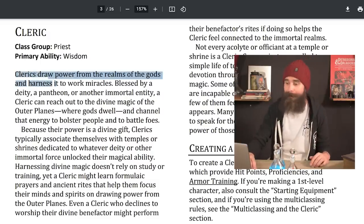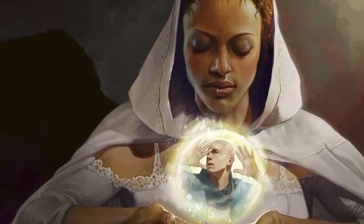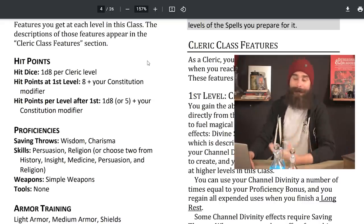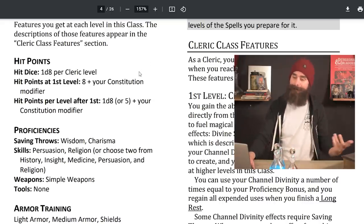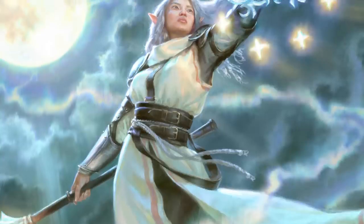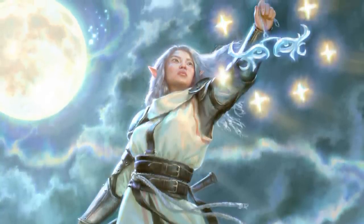The lore of clerics is basically the same — they draw power from the realms of the gods and work miracles. No big changes there. The cleric features: hit points are the same as before, 1d8 per cleric level. You get the same proficiencies — Wisdom and Charisma for saving throws, and two skills of your choice from Persuasion, Religion, History, Insight, and Medicine. Then light armor, medium armor, shields, and simple weapons. All the same.